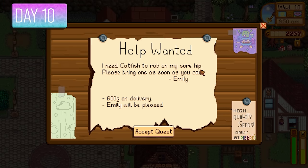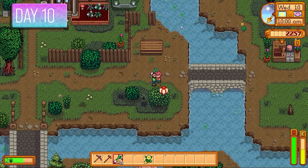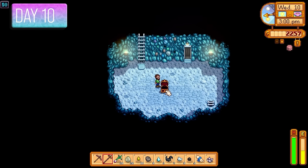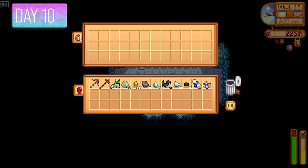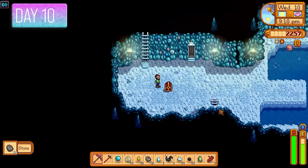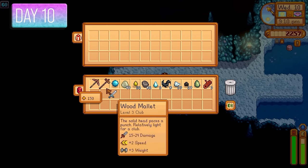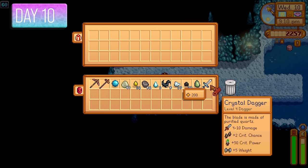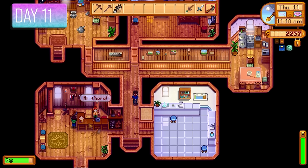Day 10 starts with a whopper of a quest from Emily — she's offering 600 gold for a catfish. It was Vincent's birthday, so I gave him a daffodil for two hearts. I got Thermal Boots on floor 50 — plus 1 defence plus 2 immunity — but kept my existing boots since they gave plus 2 defence. At floor 60 I got the Crystal Dagger which showed a price of 200 gold, making me wonder if I could sell weapons to Marlin at the Adventurer's Guild.